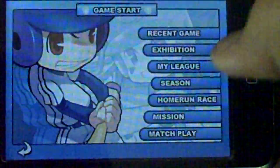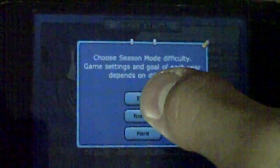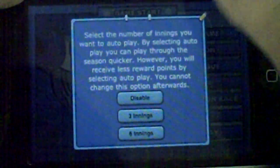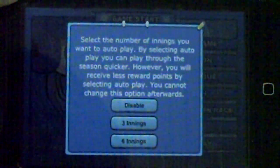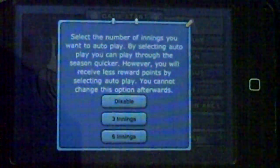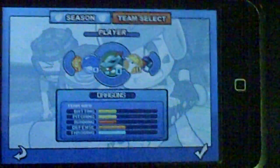So let's just play Season. You can choose the difficulty — easy, medium, or hard. Let's just go easy. Then, select the number of innings you want to autoplay. You can select three innings that play automatically, disable it, or play six. Let's just disable it, because I want to play all of them.